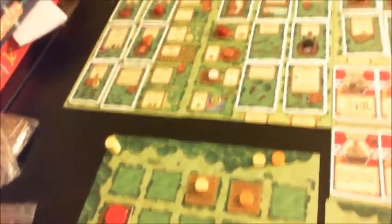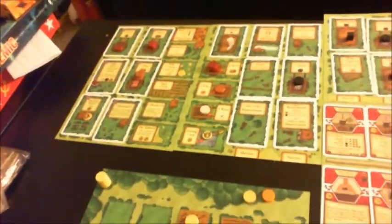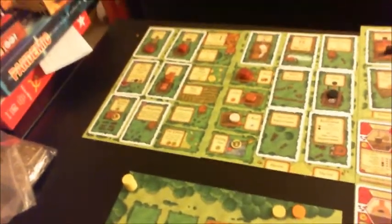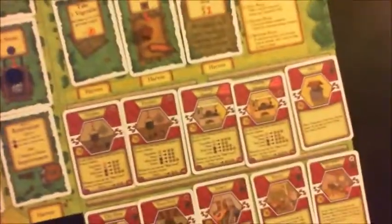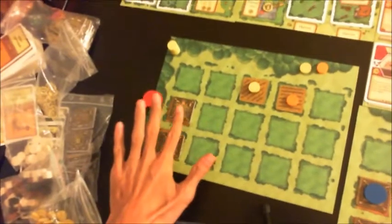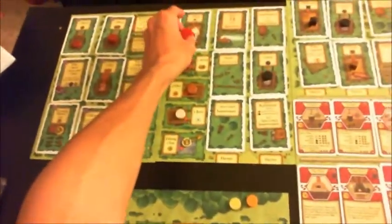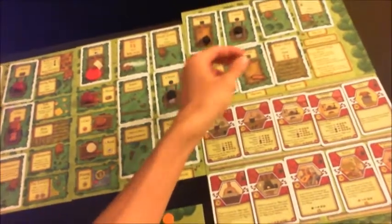In addition to planting crops, there's also the idea of having livestock. There are three different types of animals you can own: sheep, boar, and cattle. Your house can store one animal — not one per room, just one animal period. So if you send your worker to grab some sheep, you can put one sheep, one boar, or one cattle in the house.